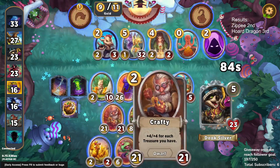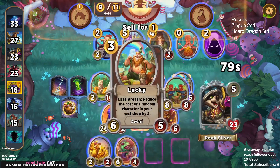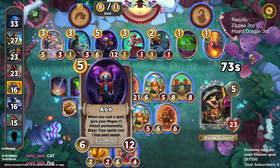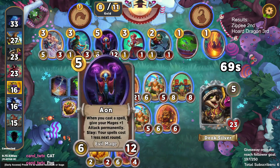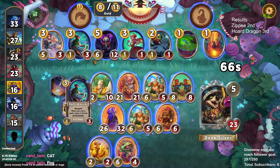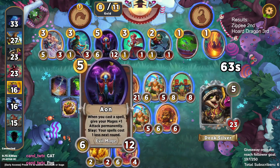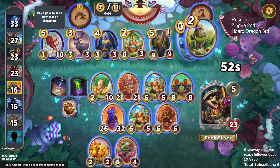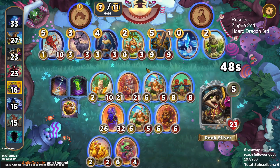We get a discounted Copycat, so we're just going to jam that Copycat in front of this Friendly Spirit because it's going to be doling out huge amounts of stats. I'm considering buying this Aeon — if Copycat was still a Mage I would absolutely buy Aeon here, but again Copycat not being a Mage anymore is just a net negative on the game, and I will continue to complain about this.